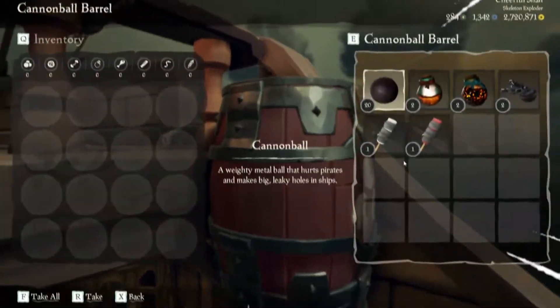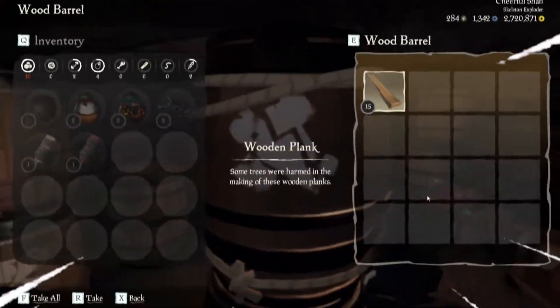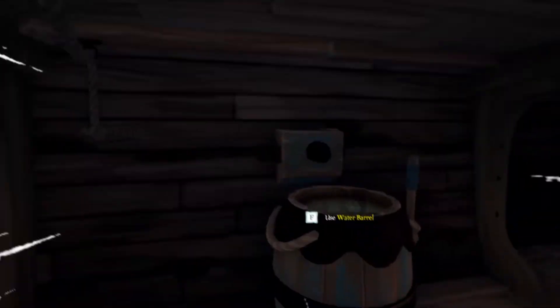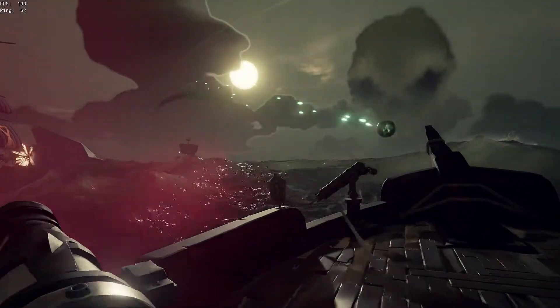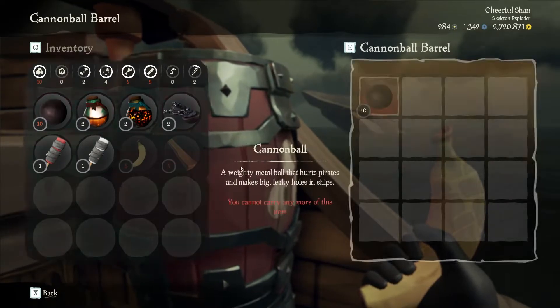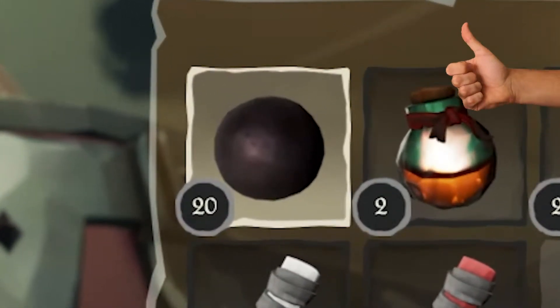The fourth tip is to hold F on keyboard to move things over faster from your barrel to your inventory, or vice versa. When you're in the heat of battle and need as many wood planks, cannonballs, and whatever else you can fit in your pockets, just hold F and it'll be done fast. Just make sure that whatever you want moved into your inventory is highlighted so the UI knows what you want carried over.